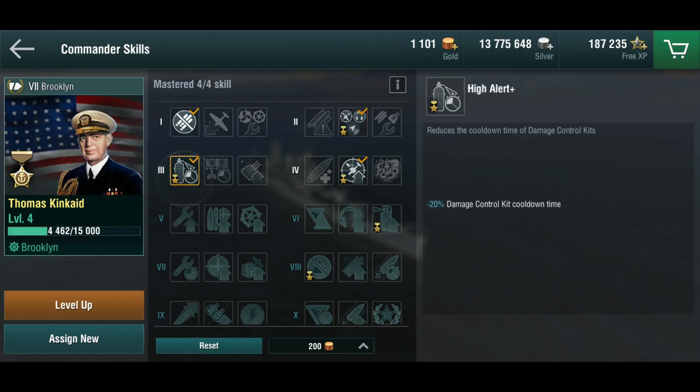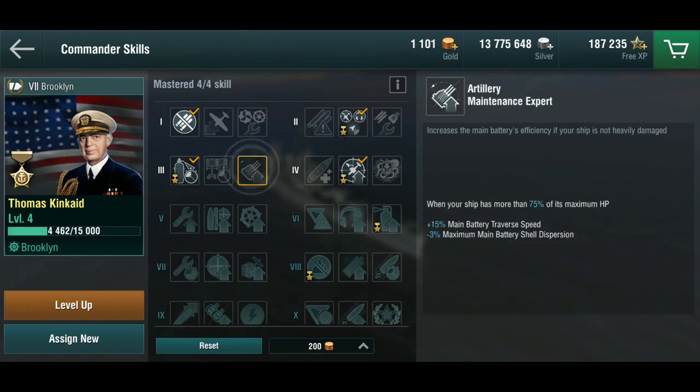The next one is High Alert — instead of 15% we get 20% damage control kit cooldown reduction. I'm not 100% sure how this applies to American light cruisers; probably you'd be expected to be set on fire. This is definitely a ship skill — I personally would have preferred Artillery Maintenance, but again that's the premium skill.